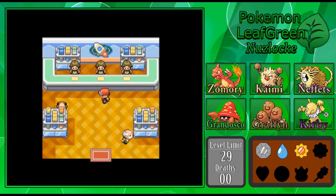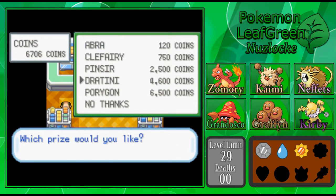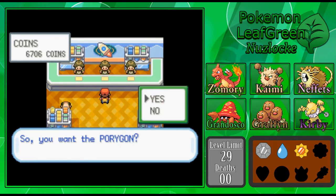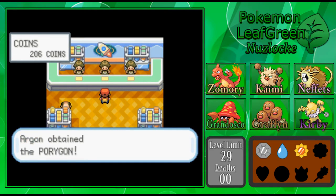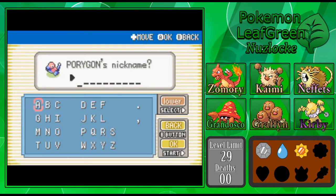For now, I actually just have enough coins to pick up this Porygon that I mentioned I could get in the previous episode. I kind of dismissed the idea back then, but then figured I should probably be getting as many Pokemon as I can — just because it's a Nuzlocke, and I could use every opportunity I can get. So I'm going to go ahead and get this Porygon right now. I'll be right back when I figure out what Porygon's nickname is going to be.